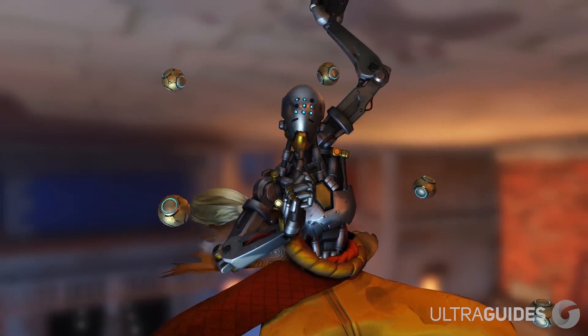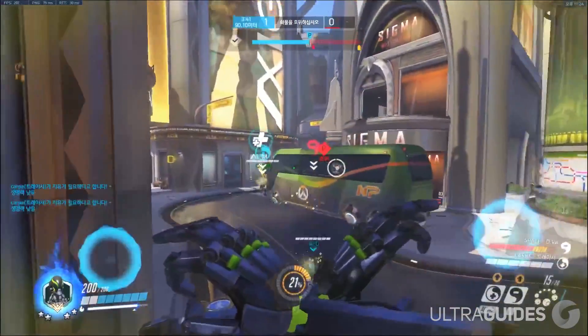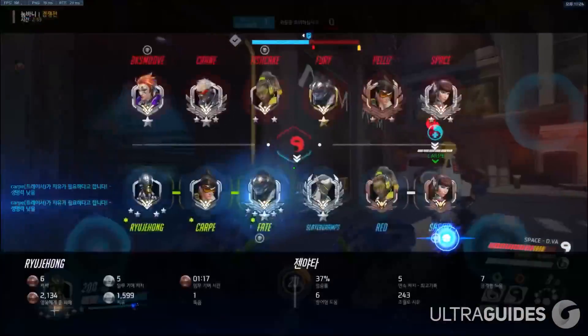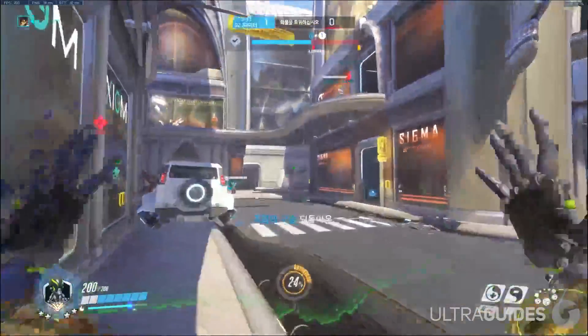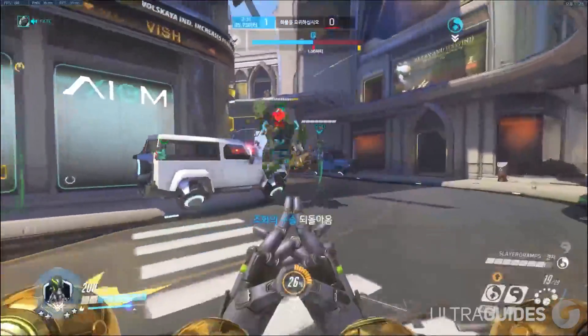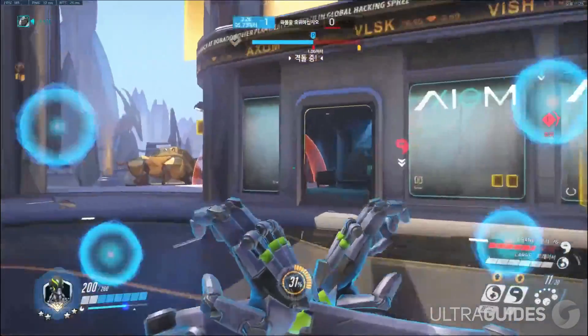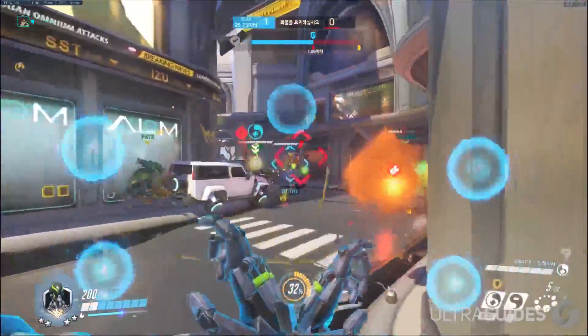At number 5 we have Zenyatta. Zen's ult is by far the most powerful defensive ult in the game. With 300 heals per second and a duration of 6 seconds, you can generally negate 2-3 ultimates with a single Zen ult. While Zen's ult usage is pretty straightforward, it's actually the management of the usage that is most difficult to learn. As Zen, your ultimate takes quite a long time to charge and because it can negate so many ultimates, you have to be very careful and analytical about when you use it.